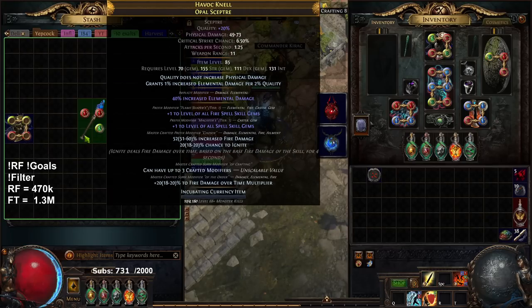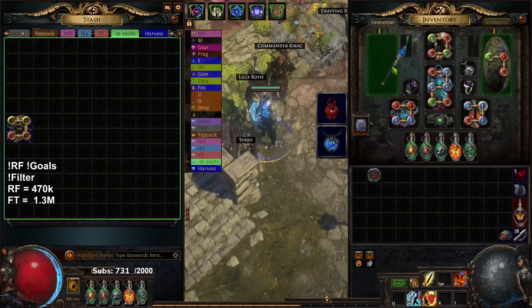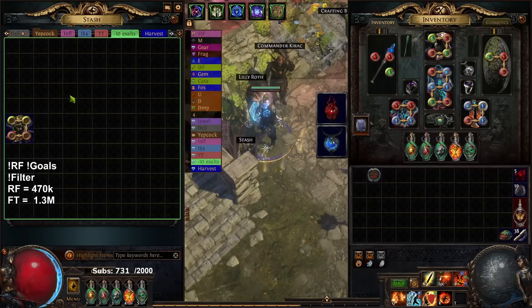Now I just went back and multi-modded my scepter, which is more than enough for SSF. All I have to do now is simply divine the prefixes to get the fire damage, and then when we get a hunter exalt we will hunter exalt the weapon hoping for malevolence effect. So that's our weapon sorted.